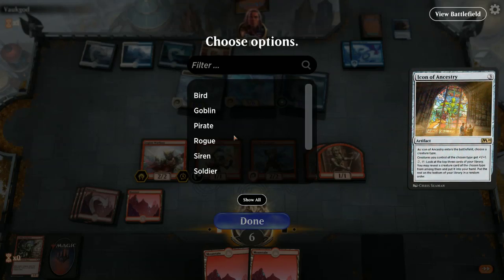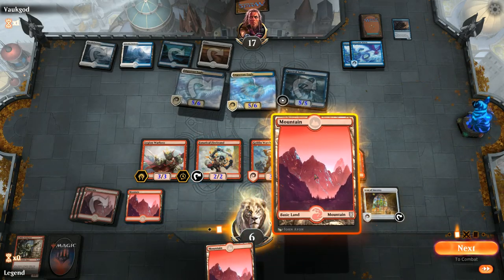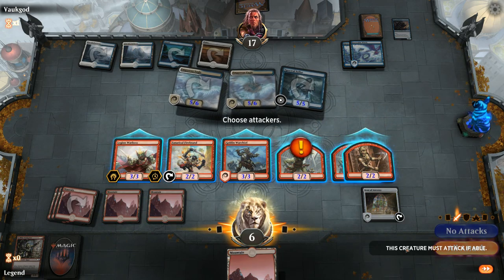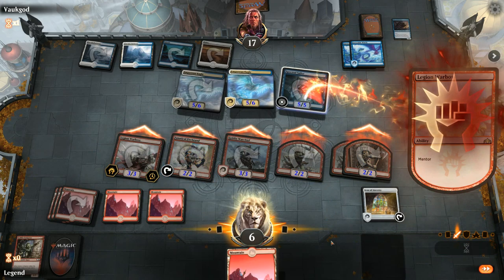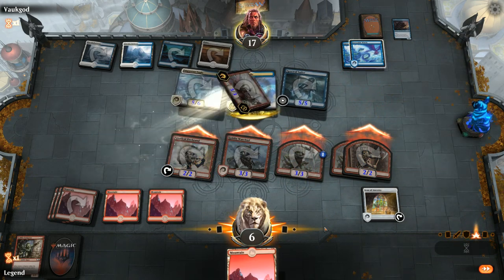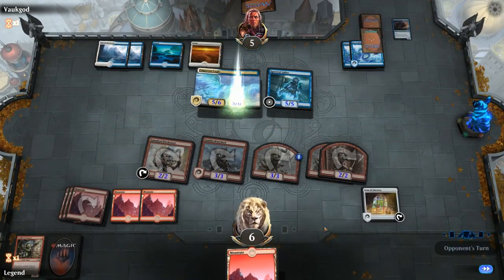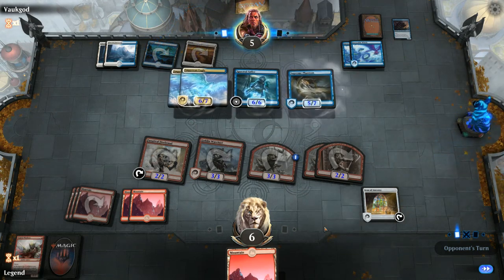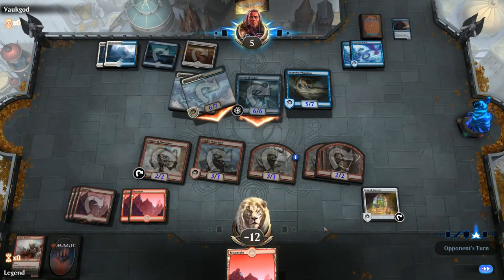Can play Icon, name Goblin — probably should have played my Mountain in case of Spell Pierce, but it doesn't really matter. Attack with everyone and Mentor. We did put the opponent to 5, but they just had a few too many Anthem effects. On to the next one.